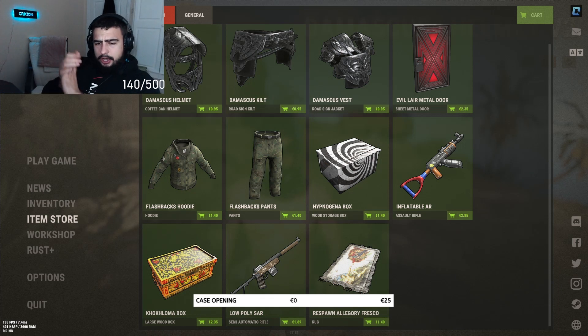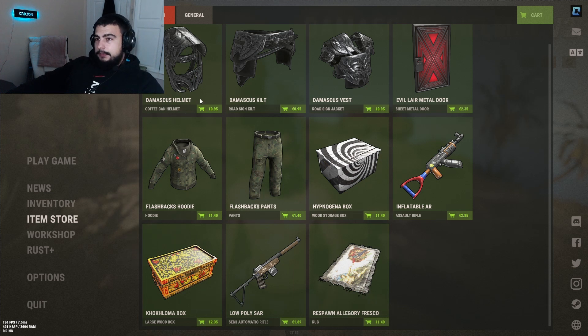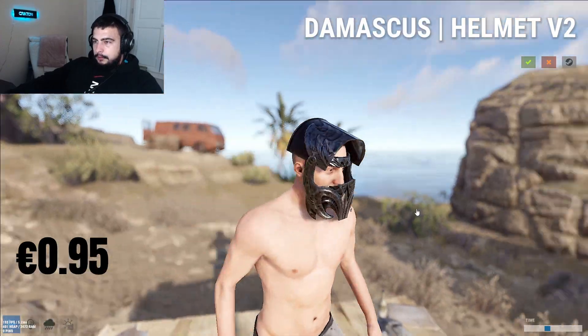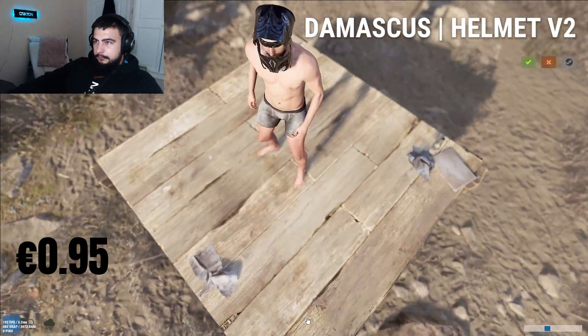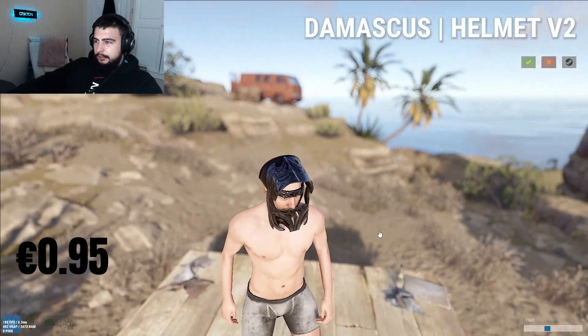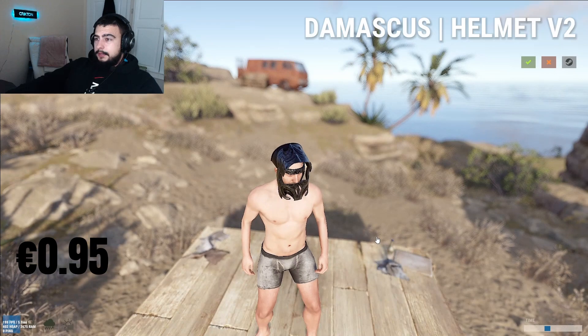What is up guys, new skin shop out now, the 22nd of February — it's not that great but let's have a look. First off we have the Damascus helmet, 95 cents, a little silver thing. Not too bad, not too bad — give it a 3 out of 5. I have the face mask and the chest plate so I might grab that as well.